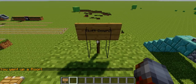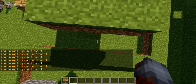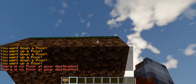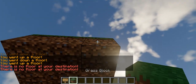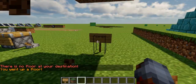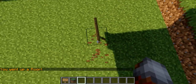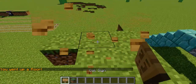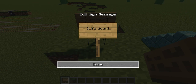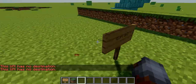Now I'm going to try it — you just right-click the sign. Holy crap, it's that easy, just like everything else: you just right-click the sign. Now let's say I want to go up — there's no floor at my destination. If I look up right here, there's no floor. Let's say I put in a floor — ta-da, I can go up all of a sudden. Now yes, those signs have to be directly over top of each other like this.